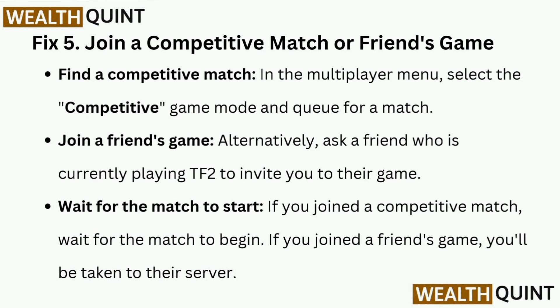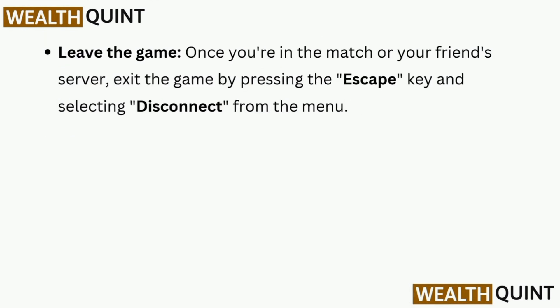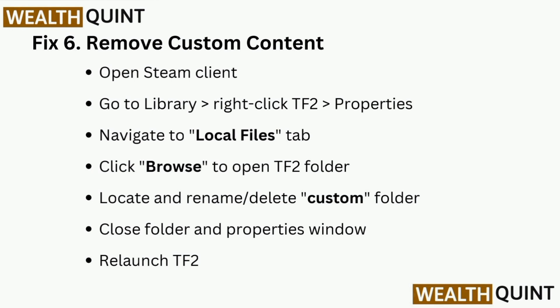Fix 5 is to join a competitive match or a friend's game. In the Multiplayer menu, select Competitive mode and queue for a match, or ask a friend currently playing TF2 to invite you to their game. Once in the match or your friend's server, exit the game by pressing Escape and selecting Disconnect from the menu.